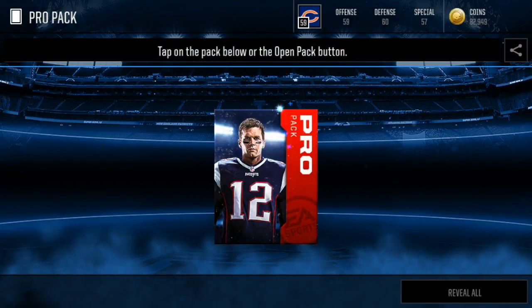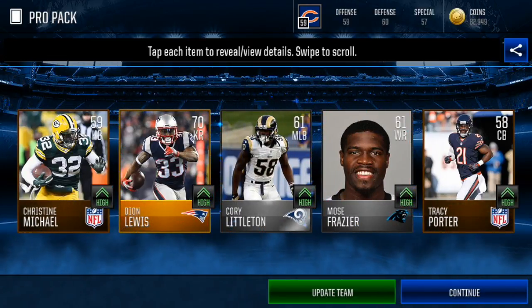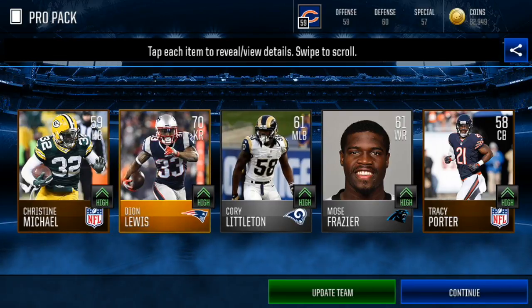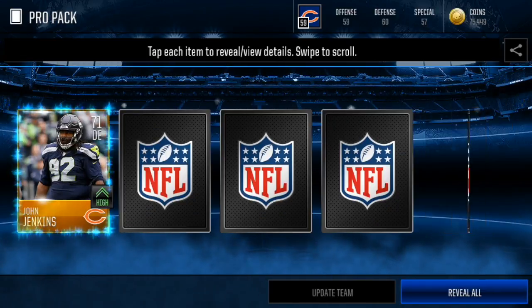I sold one on my main account for 35k today — that card goes for a ton. We pull them in back-to-back packs! There is no way — that's 35k times two. How did we just pull the Dion Lewis kicker turner in back-to-back packs? So much profit to be made, oh my gosh!